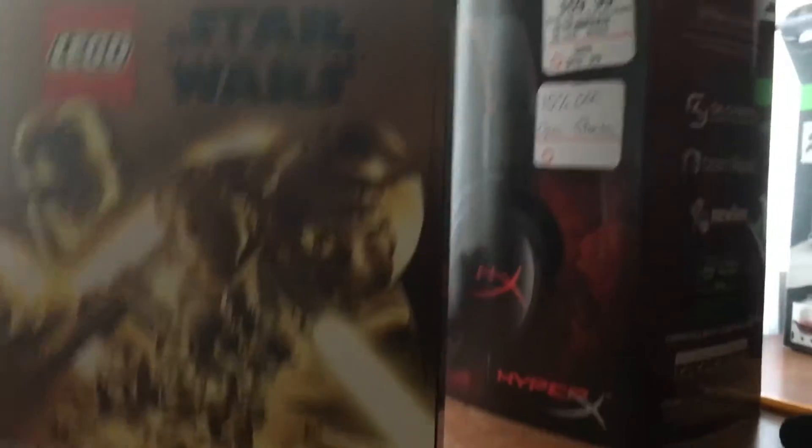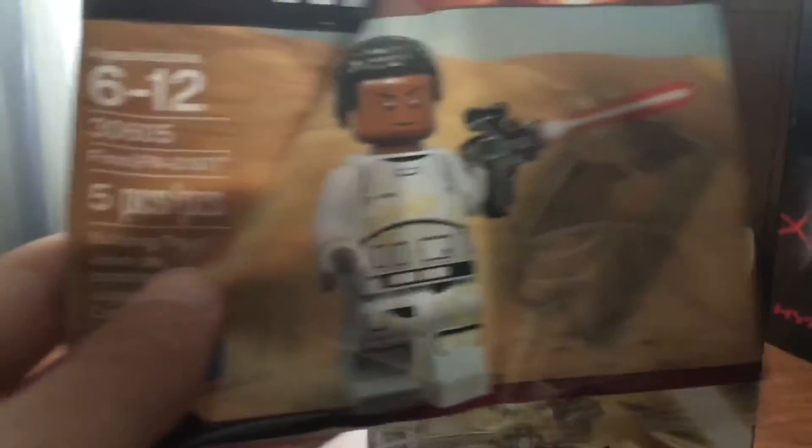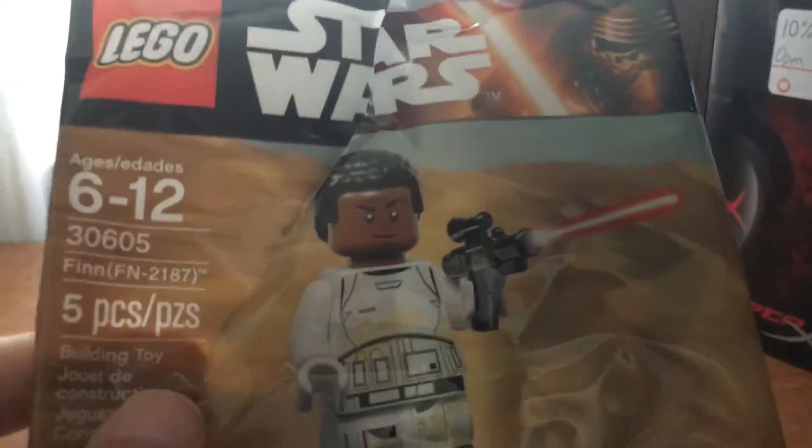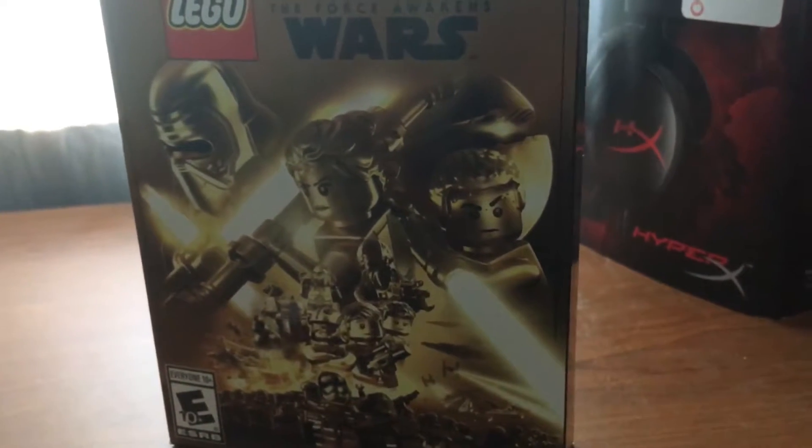If you've watched other unboxings, they show this LEGO thing — right here, it's LEGO Finn. I already opened and built him. There's a code on the package and I have no idea what it's for, so if you guys know what the code is for, please let me know in the comments. Anyway, here's what Finn looks like built.